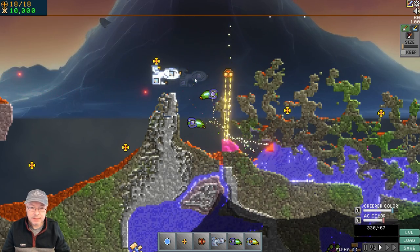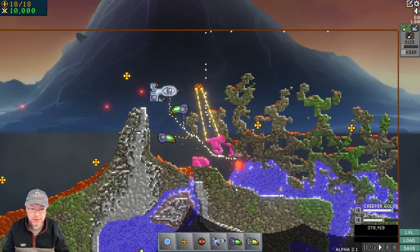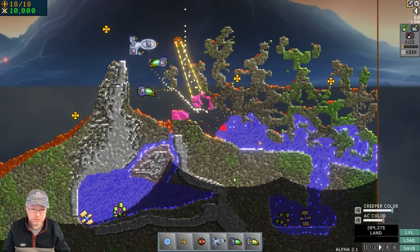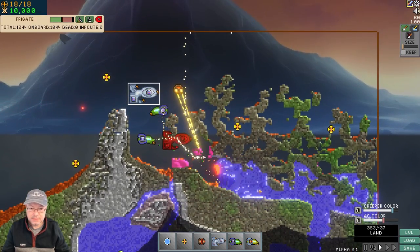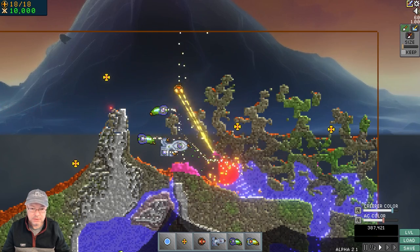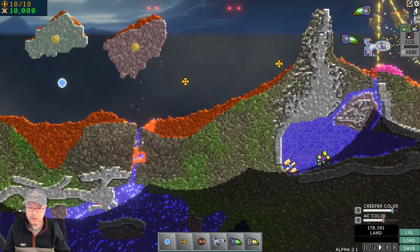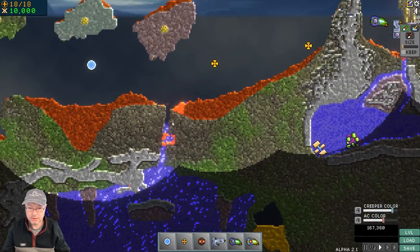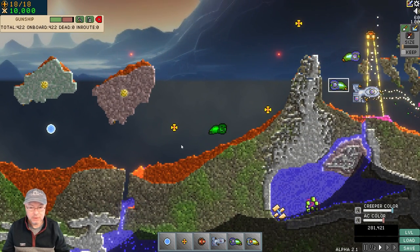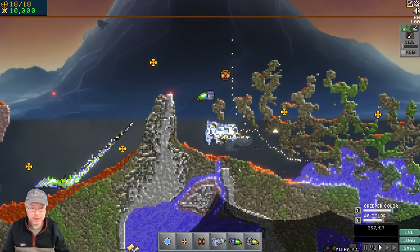I'm moving ships around and excavating some terrain to get to this creeper in what used to be a volcanic area. Let's move our guys in and keep getting rid of this terrain. There's an explosion over here — this area is erupting and it just blew up one of my beacons, so I'm going to pull a ship back and provide some cover.